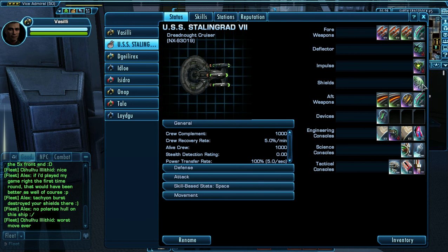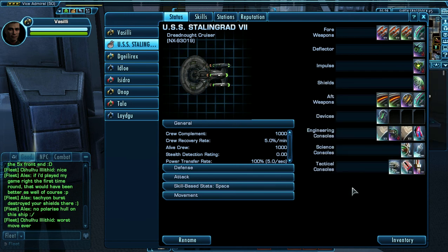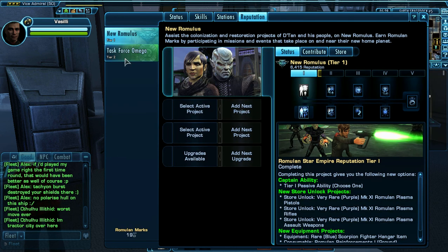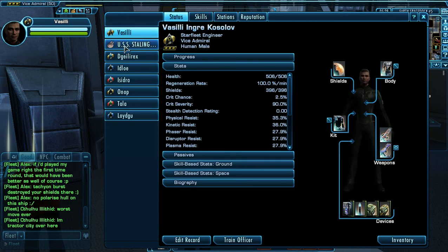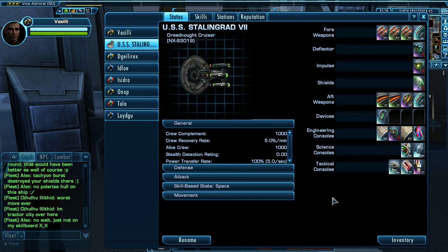I know I need new shields — do not comment about the shields, because I'm going to get the Mako shields, which I believe are very, very good, and people keep telling me to get them. So yes, the Mako shields. But what about everything else?